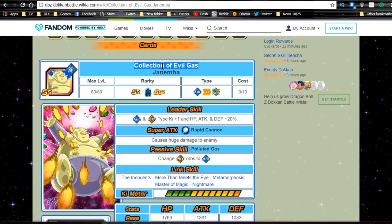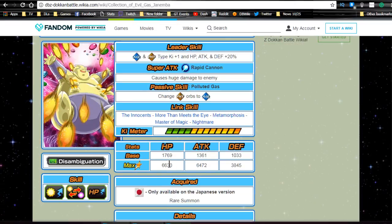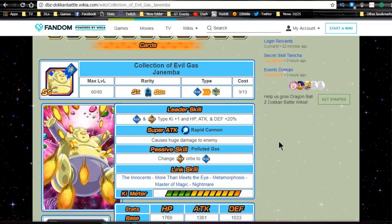This is 'Collection of Evil' guest Janemba. He is an Agility unit in fat form. His leader ability is Agility and Physical type Ki plus one, HP/ATK/DEF plus 20%. His super attack 'Rapid Cannon' causes huge damage to the enemy. His passive skill 'Polluted Gas' changes Physical orbs to Agility orbs. Link skills are Innocence, More Than Meets the Eye, Metamorphosis, Master of Magic, and Nightmare. He has max stats of HP 6630, ATK 6472, and DEF 3845.